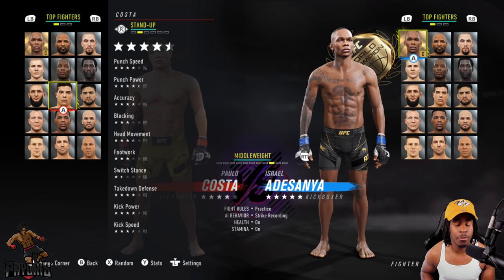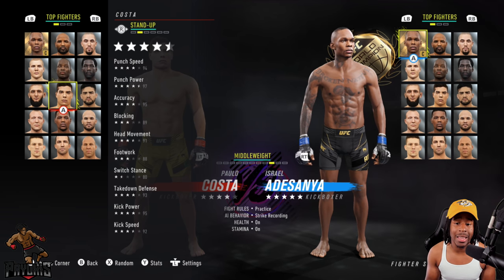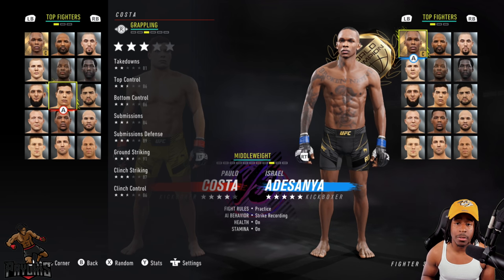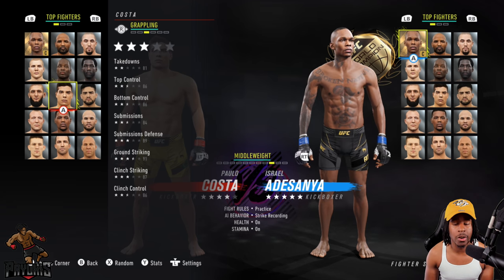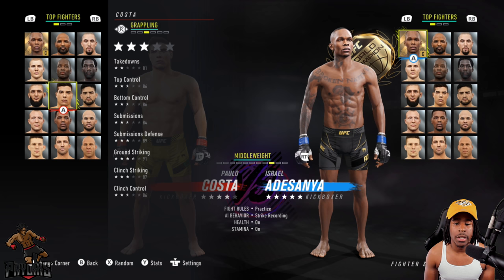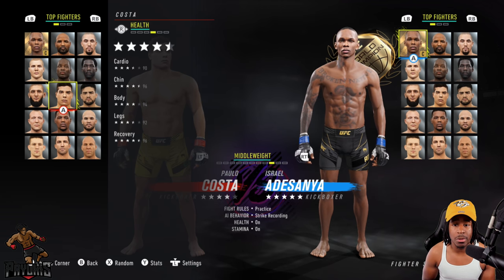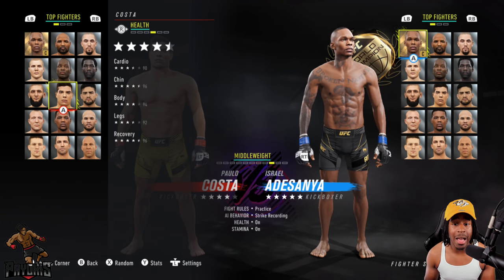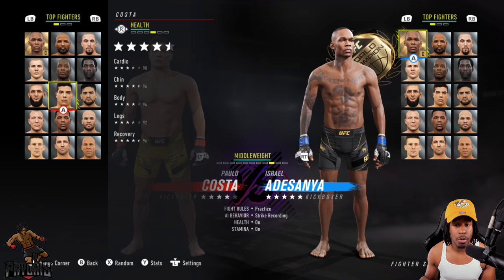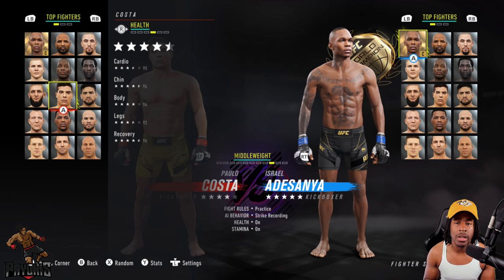His switch stance isn't that great and the footwork isn't either, so it's going to be hard to track down fighters like Izzy, and we have to be careful getting leg kicked. His grappling is not great — he's predominantly a striker, not a wrestler, though he does have ground strikes at 91. His health stats are strong: chin is 96, body health 94, recovery 96, leg health 92.